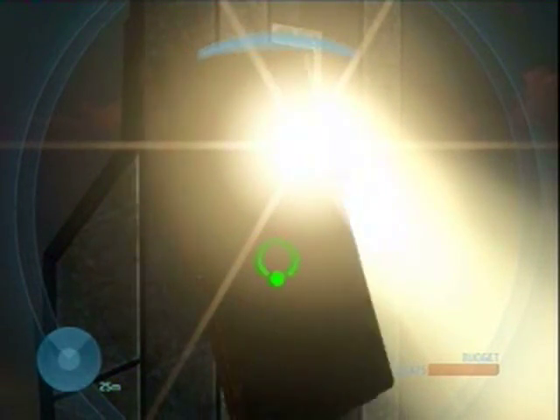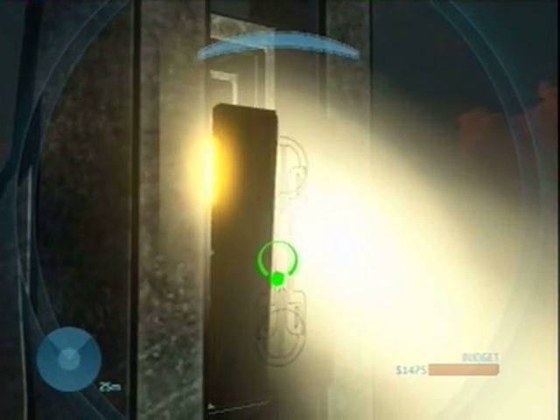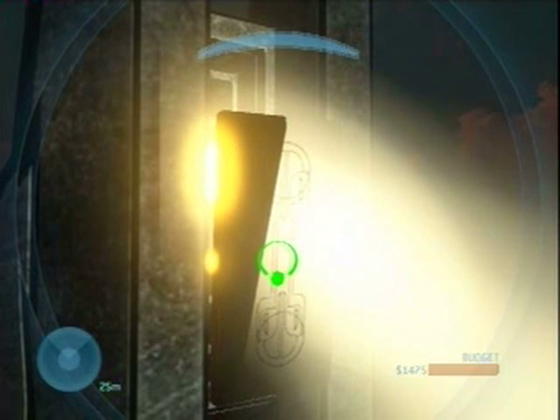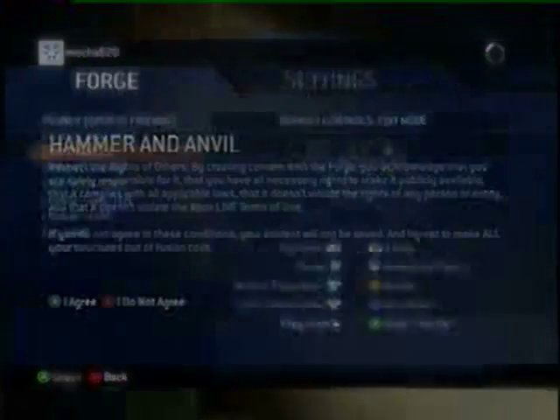You can now easily block the tower with an object. One double wall should do it, or more if you want to be certain. Save changes and end the game.